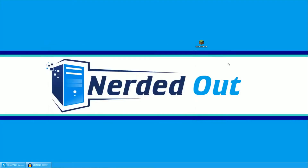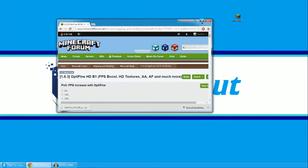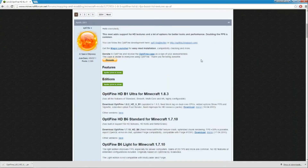Next thing you're going to do, we're going to the OptiFine website. It's going to be pretty quick — I'm going to show you where to download it and how to get it. Right here it is, almost completely done. I think it's like the first version that just got done, and there's going to be tons and tons of versions of it.